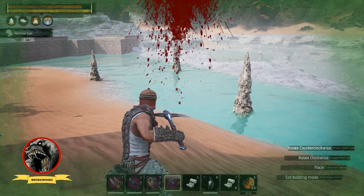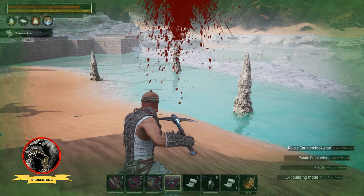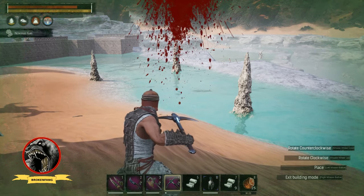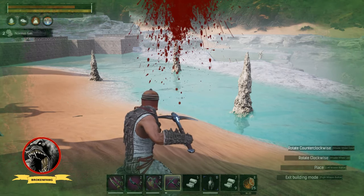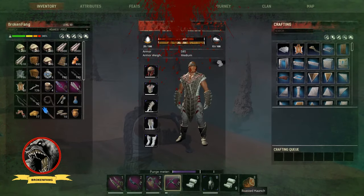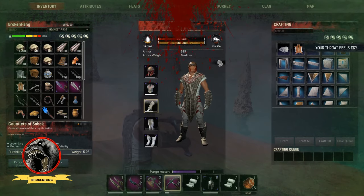I'll get closer — now watch my number four key, watch how my tool repairs. I don't even need to take a single hit, I just have to take sustained damage. You'll notice my tool is repairing down here, but my armor is not depleting.